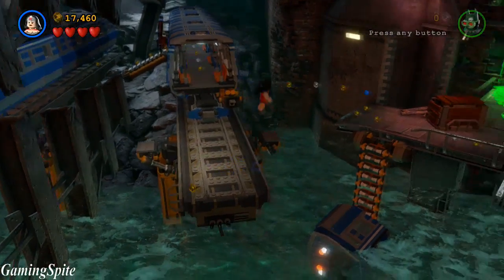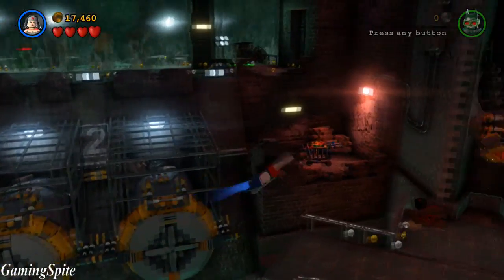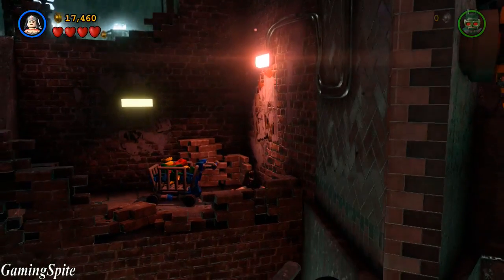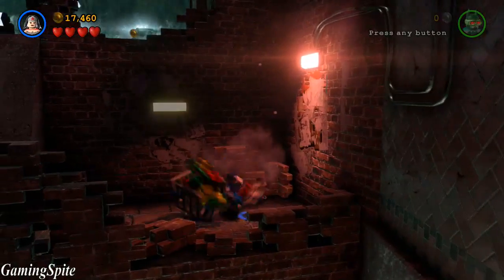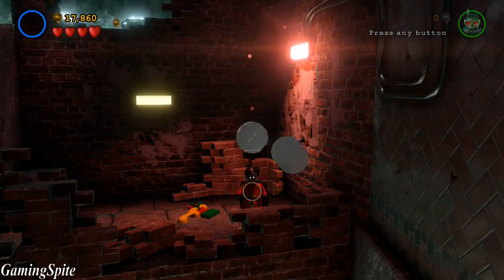Use Wonder Woman again to navigate through the area and pass the acid and the big number two. In the corner there's going to be a car inside a room that's been destroyed and surrounded by red bricks. Break it and you'll get the other five LEGO pieces.